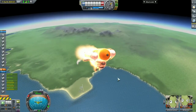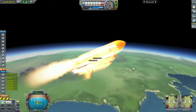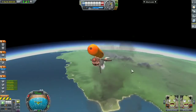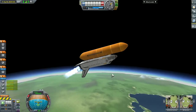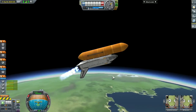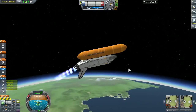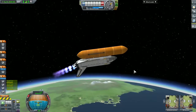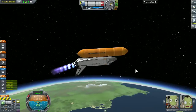The solid rocket boosters are running out and we jettison them. The right SRB apparently evaporated and blew itself up from the heat, but thank god it didn't collide with the wings and cause damage like last time. The shuttle is now unstable but running throttle at around 70%.